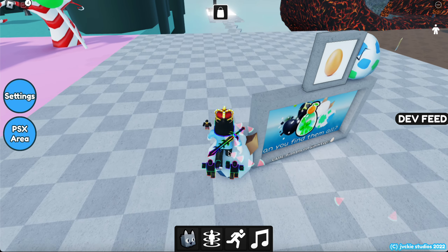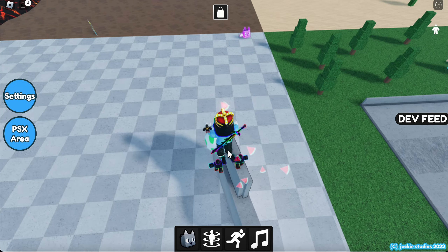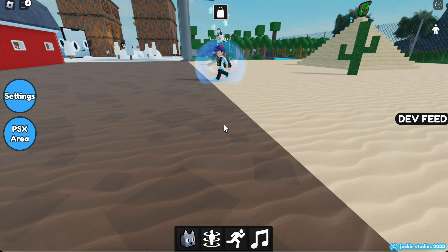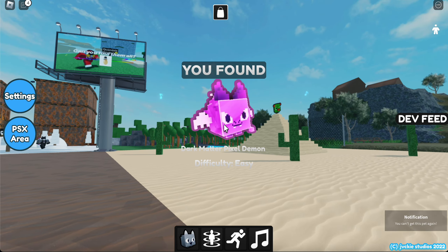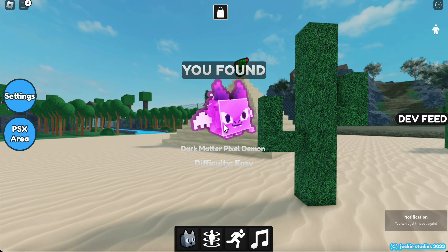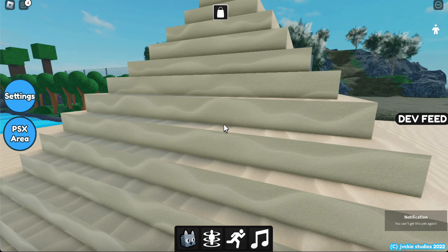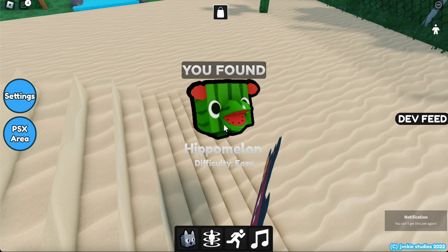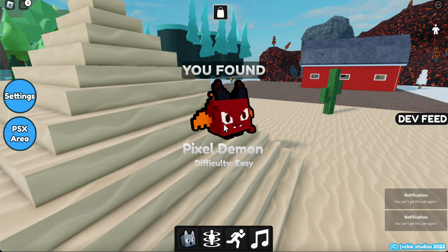What's this? It's an egg. There's another egg over here. There's a Dark Matter Pixel Demon — nice! We also have a Hippomelon up there, which is actually one of the ugliest pets ever in the game. And we also have a Pixel Dragon over here. Nice.